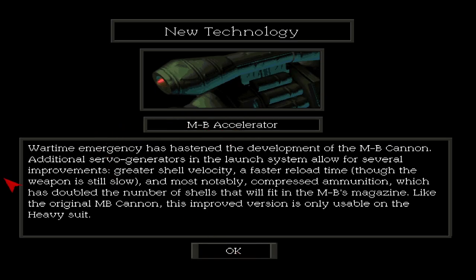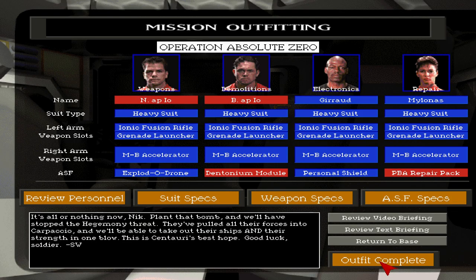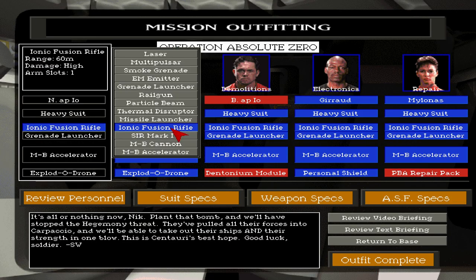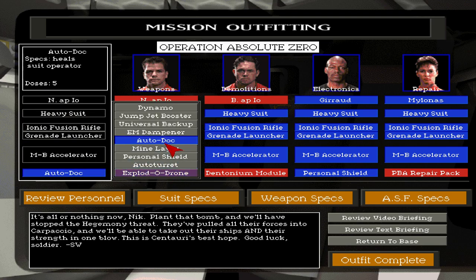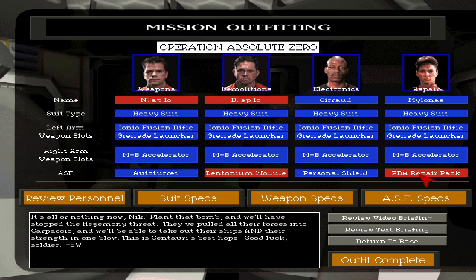MB accelerator — wartime emergency has hastened development of the MB cannon. Additional servo generators in the launch system allow for greater shell velocity, faster reload time, and notably compressed ammunition with double the number of shells in the magazine. Like the original MB cannon, this improved version is only usable on the heavy suit. I'm going to try the ionic fusion rifle and go with auto turret and personal shield.